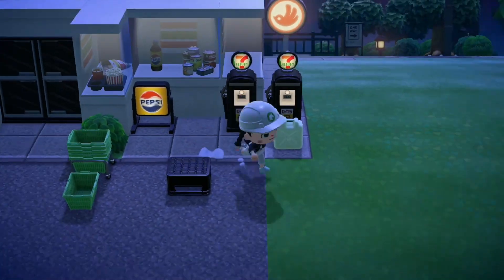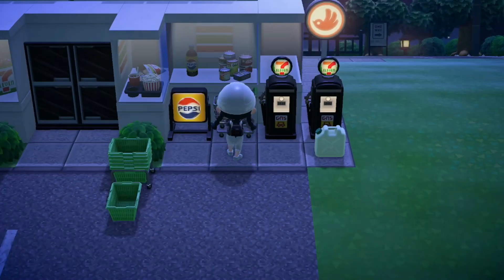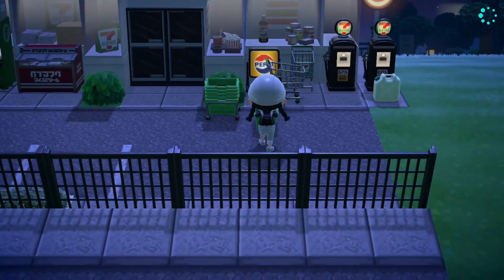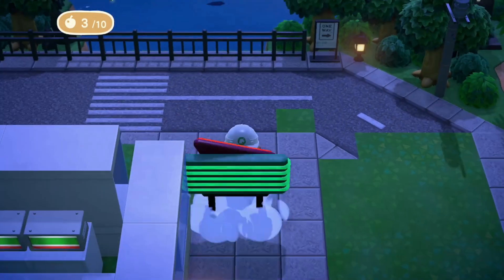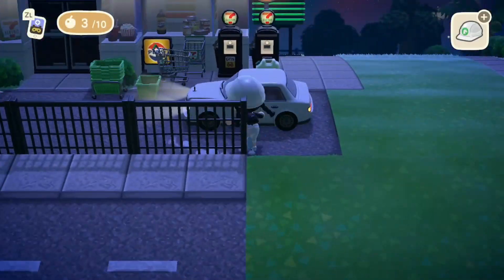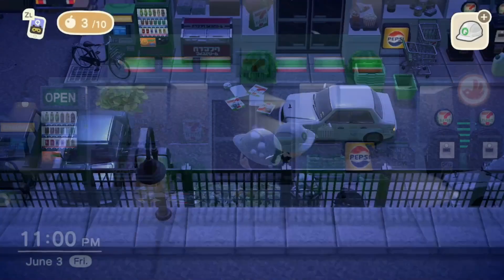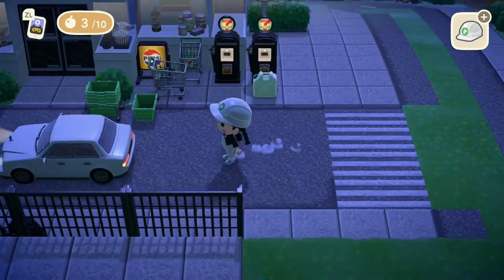One thing I wish I could have included was an actual gas pumping station area like we have on modern traditional gas stations — hopefully I can brainstorm something like that. It's going to take a lot of clever item combining to get that illusion. Even if you don't do a 7-Eleven, I feel like this looks like a very traditional gas station exterior, so you could easily turn this into an AM PM, a Racetrack, or your local gas station.